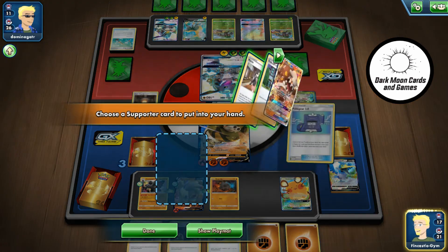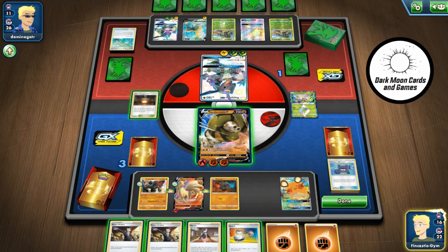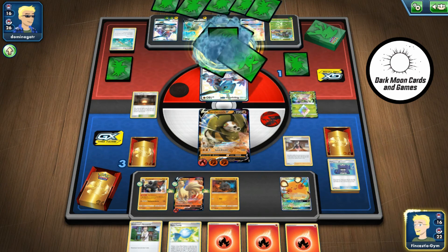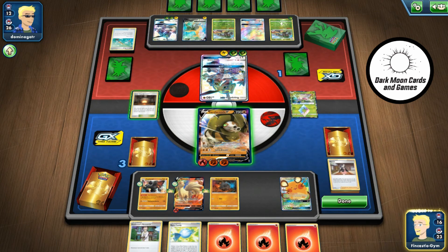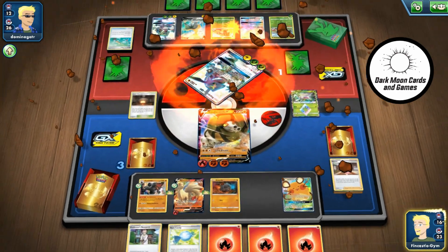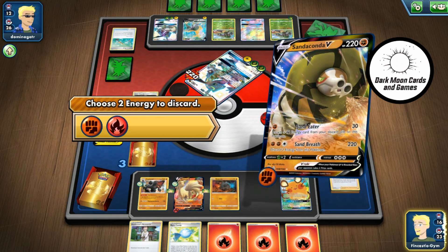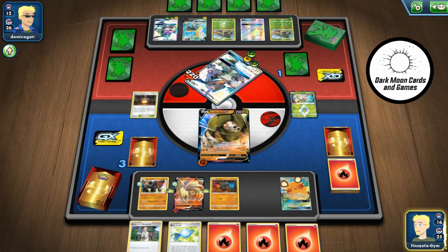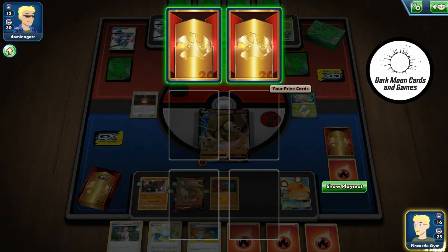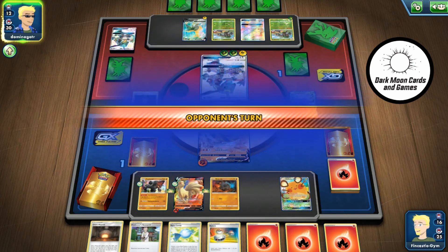I have the option to use Boss's Orders but I really want to get this three-energy Raquaza out of the way — at least make her earn the next knockout. A little Marnie: five for me, four for her. I don't know if it's maybe too little too late trying to cripple her hand. It's another smooth, easy knockout with Sandaconda V. At the moment she does not have the energy to take out my Sandaconda at 220 HP, but the double Rillaboom setup there may get her there — we'll have to see.